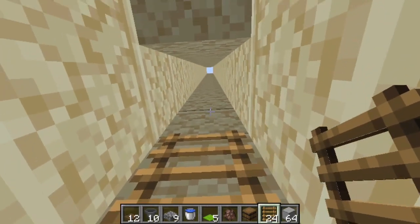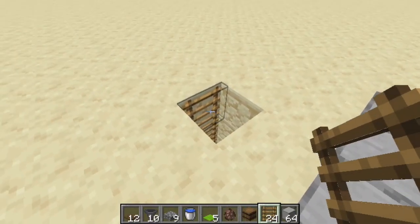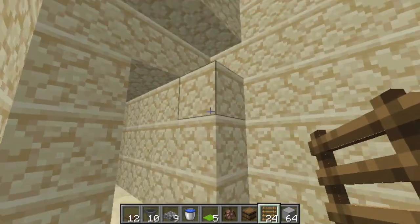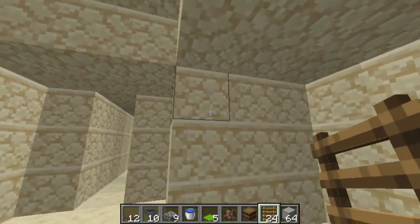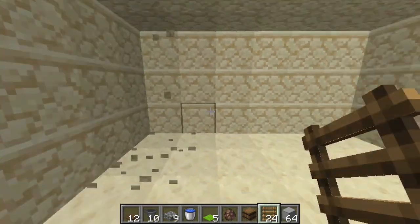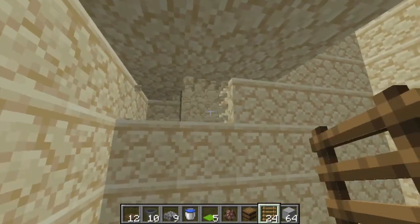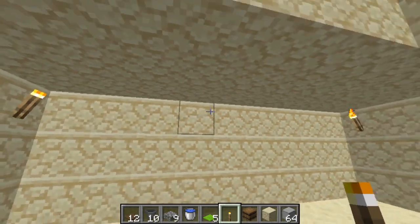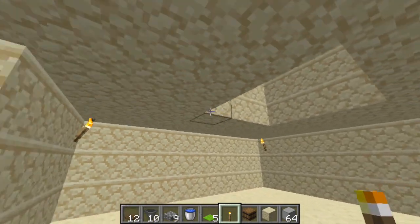Place your ladders down on the wall of this shaft, all the way up to the surface — that gives you a way out. You can cover it with a trap door if you want. Back down in the three-by-three, widen things up to give yourself space to move and circle around the center area. Dig it out as big or narrow as you want, but you need at least a two-block gap around that center area, and definitely three blocks tall. Make sure to light this up well so you don't get any mob spawns down here.